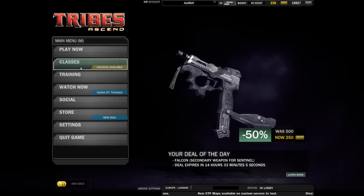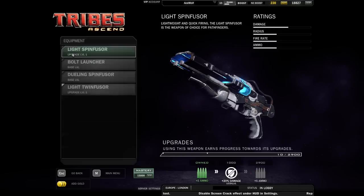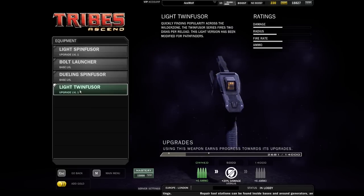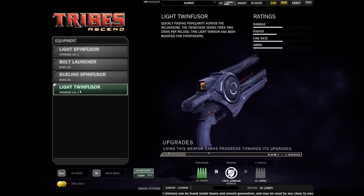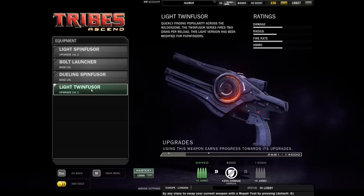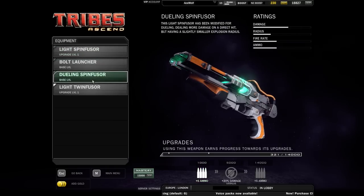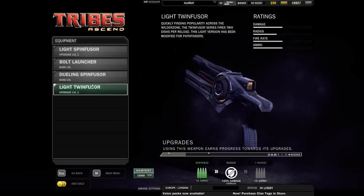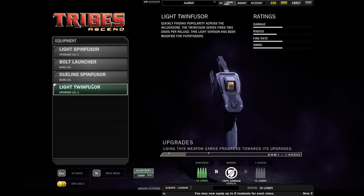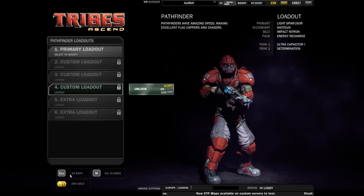The Pathfinder, Soldier, and Juggernaut have all gotten a new weapon called the Twinfuser — in this case the light Twinfuser for the Pathfinder. I don't really see the Pathfinder benefiting that much from it because Pathfinders mainly use their shot for disc jumping or rocket jumping to go fast, not really to deal damage. The damage is also a bit less compared to the default since you get two shots before reloading. It's a sidegrade — you carry more ammo but each shot hits softer.